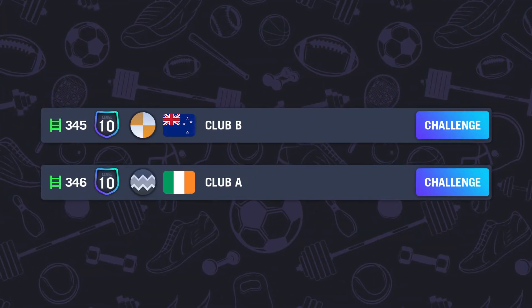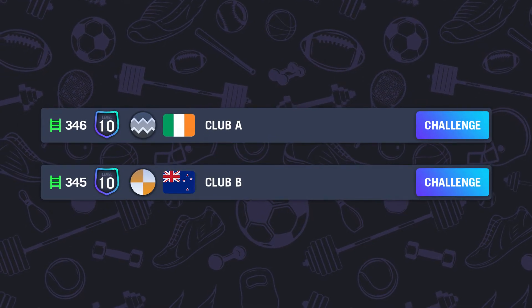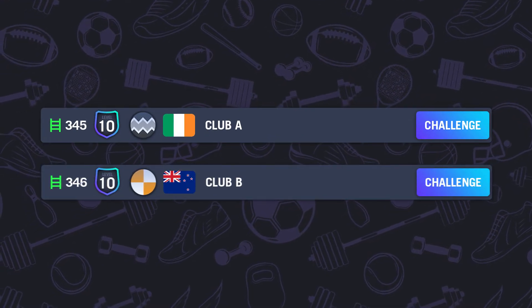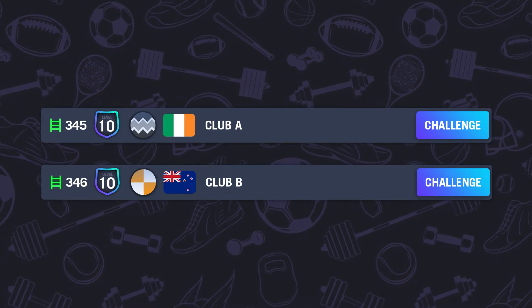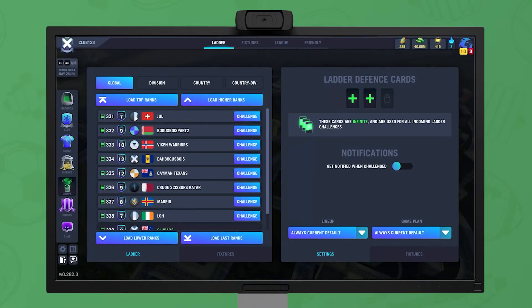If the club wins the challenge, they take that defeated club's position in the ladder, and the opponent drops one step down. Losing a challenge has no impact on your current position. The ladder defense screen allows you to set a lineup and game plan to be used in ladder defense matches when you are challenged by someone else's club, as well as play set and forget tactic cards.